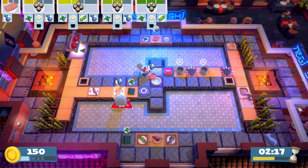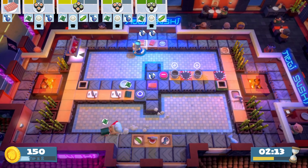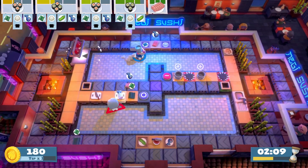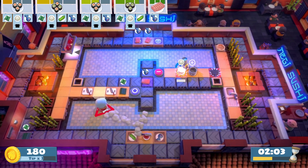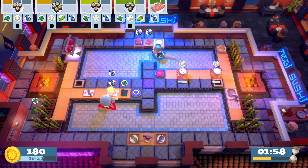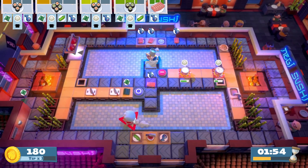Throw me a chopped fish if you can, and you can throw me that plate as well. Chopped fish coming on the left, and then I'll throw you a plate. People were telling me that last time we actually put out an uncooked cheese pizza in the pizza level, which I thought was hilarious. Just call it deconstructed pizza and we'll be fine.